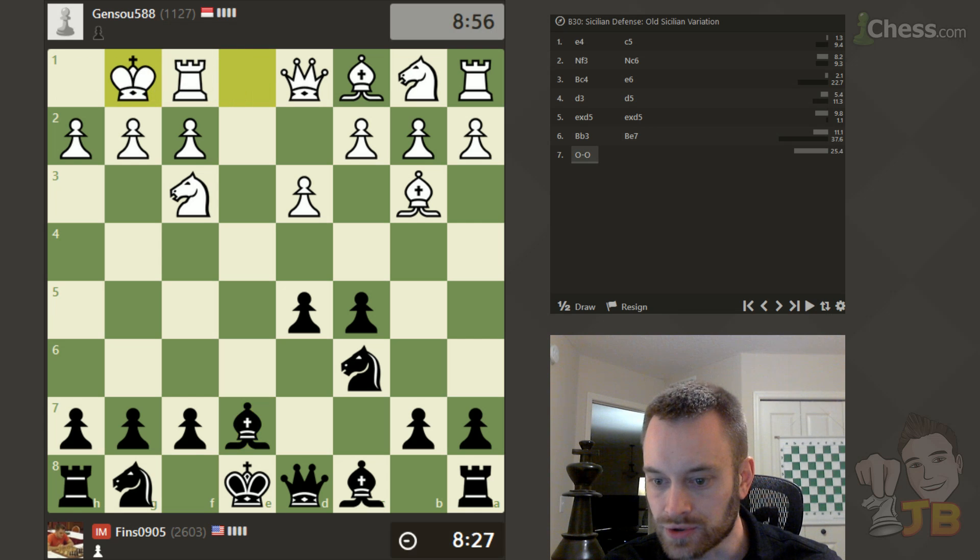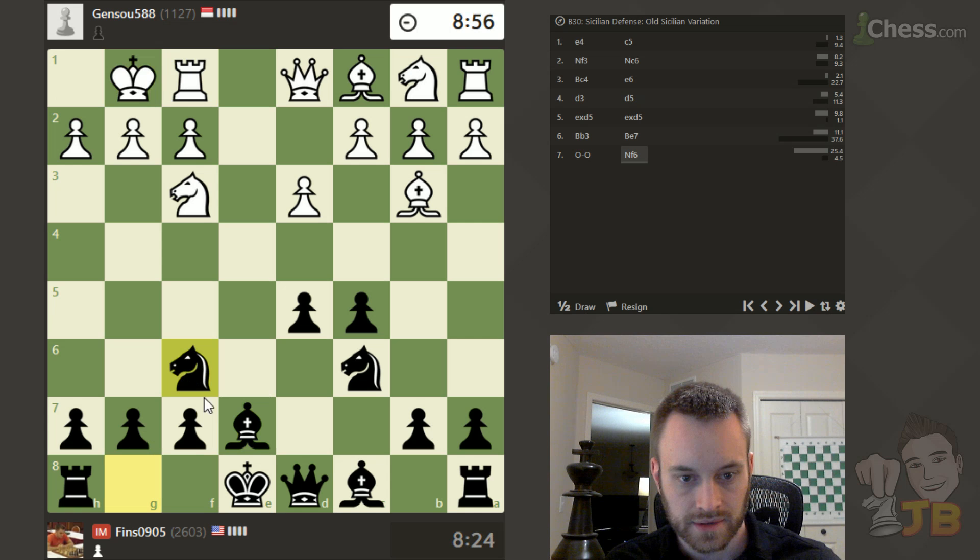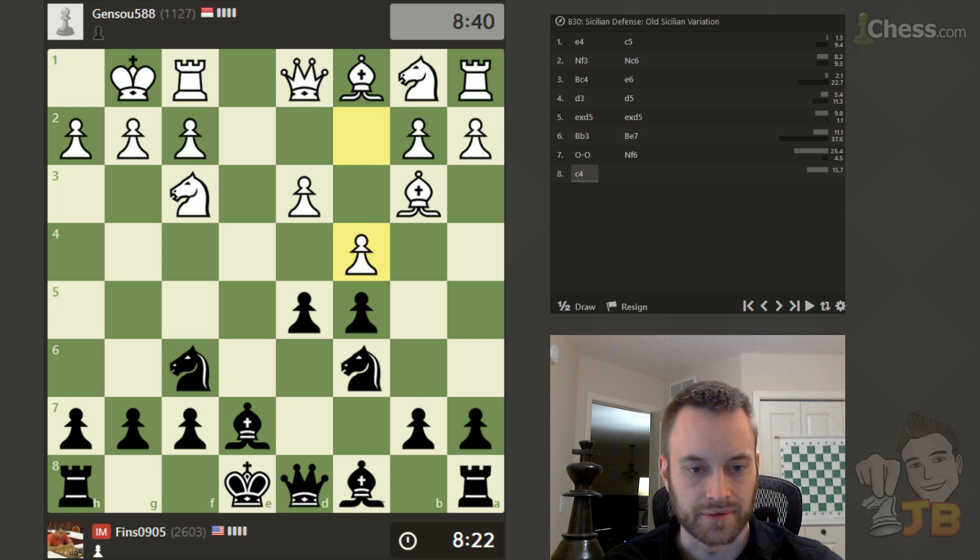Just double-checking the time control — yes, this is a 10-minute game, no increment. As you can see, I changed up the board layout slightly. I don't know why I get locked into a certain layout. The one I was previously using was Bases — if you're on Chess.com and playing with your settings, it's Bases. I switched it up a little bit this time, kind of the more old-school pieces and the green on white color scheme.